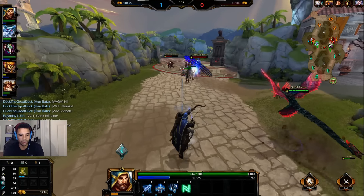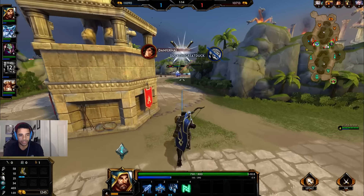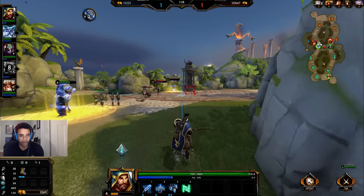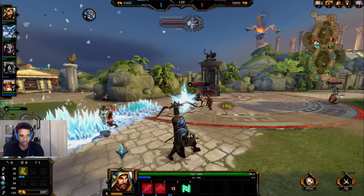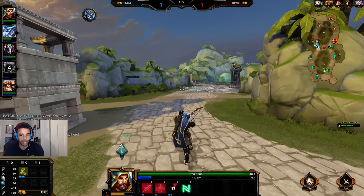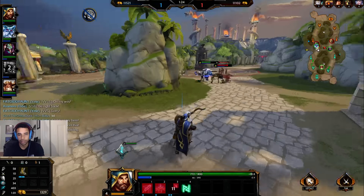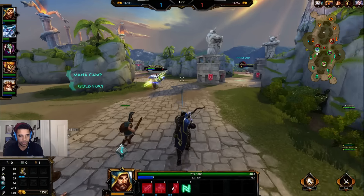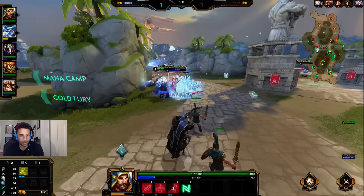I don't want them to hit level five and catch me in a bad spot. I just want to take advantage of the pressure here. It looks like they did go ahead and get that — I knew it was going to be too late. Bellona looks like she might have been chasing me, so I'm actually going to pull back.